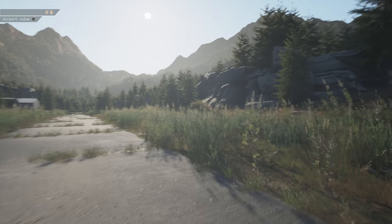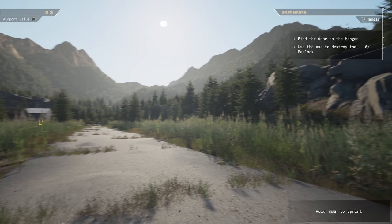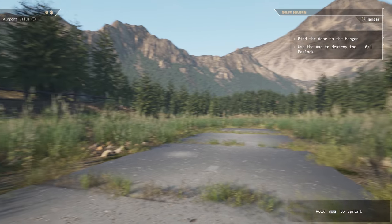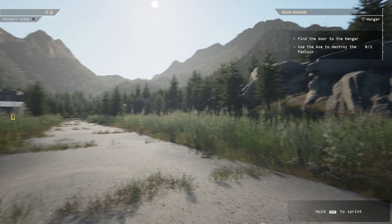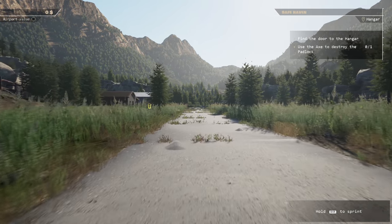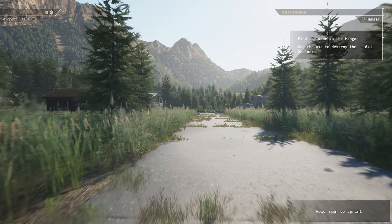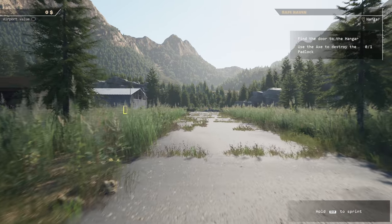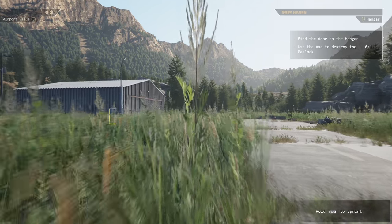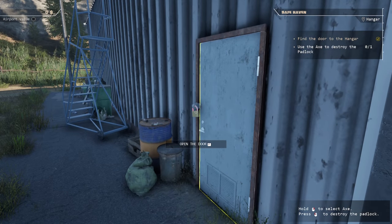Let's have a look. Robson's playing on PC - we're playing with mouse and keyboard for now. I don't know if there's controller support. So this is how it begins - find the door to the hangar, use the axe to destroy the padlock. You can hold Shift to sprint, which is about a million buttons to press at once. We're playing mouse and keyboard - no controller support that I'm aware of.